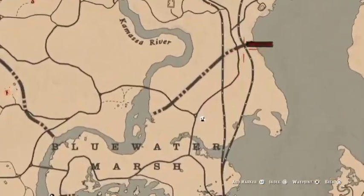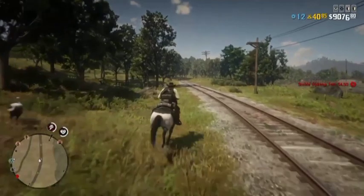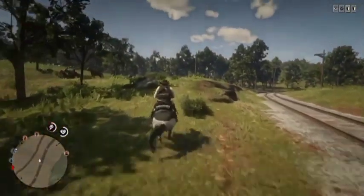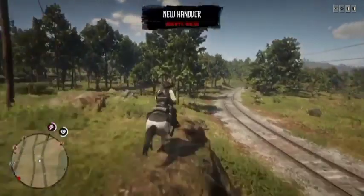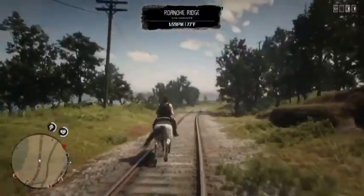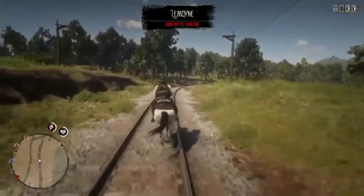From there, pull up your map and come around to this area — this is the borderline. You want to go to this specific borderline location. It's best to follow the railroad tracks, as it's going to help you trigger the bounty hunters and it won't be too difficult. You'll see a translucent borderline on your map. Pass through it, and once you do, you'll see it says New Hanover. Turn around, go back through the borderline, and keep repeating this until the bounty hunter appears.